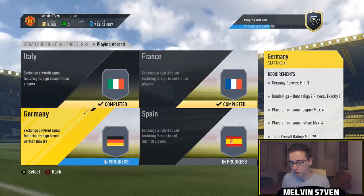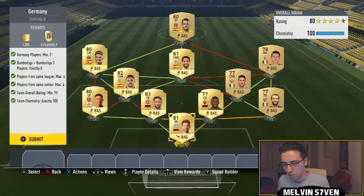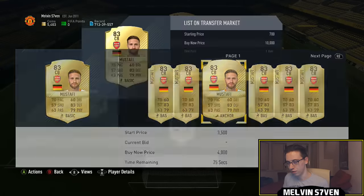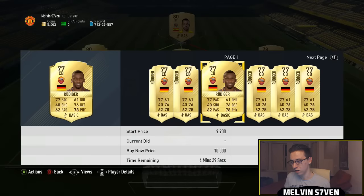Moving to the German SBC — I think this one was the easiest. You're allowed four players from the same league and nation, 79 overall team rating, and you need three German players but none from either German league. The three German players I used are Mustafi, Rüdiger, and Özil. Mustafi will probably go for as much as the other two — Rüdiger's price has probably shot up because of this SBC.